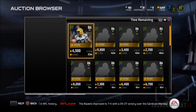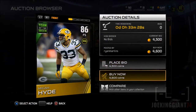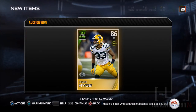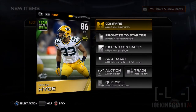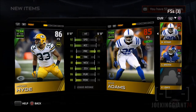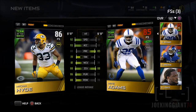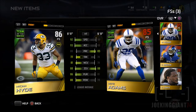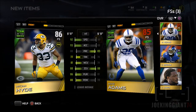If you guys saw my previous video, the Morgan Burnett one, he cost around 6,500 — pretty much a good investment at 90 overall. So I looked around and searched for a free safety to see if there's anybody better than Mike Adams. Apparently Maka Hyde makes up for the position that Mike Adams is missing — a little bit of speed, pursuit, and hit power. I searched for Maka Hyde and he has more than Mike Adams on every single one of those fields: speed, coverage, man coverage, tackling, hit power, and pursuit.